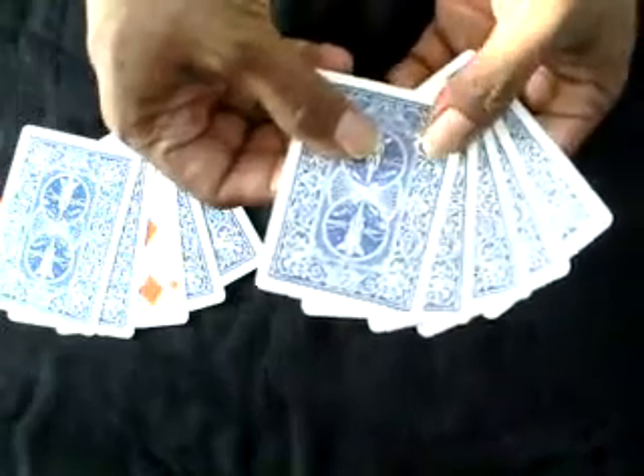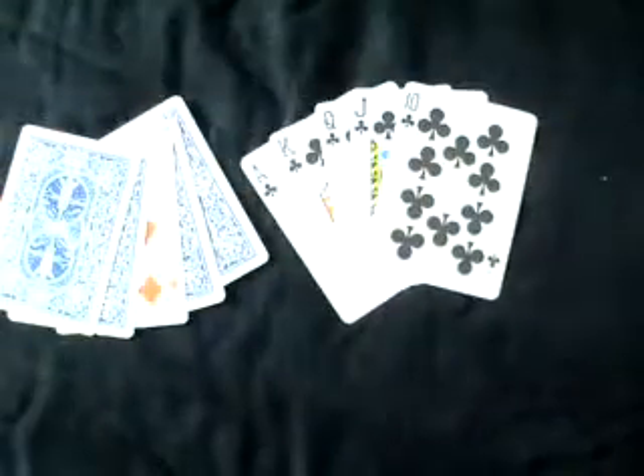So you select one card. How do you select the card? How do you turn the card? But these cards are changed into a royal flush. Super! No demo here. Thank you.